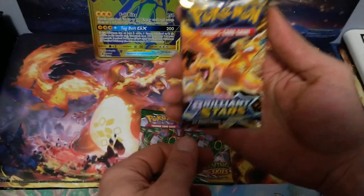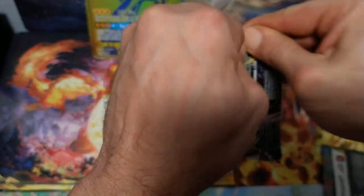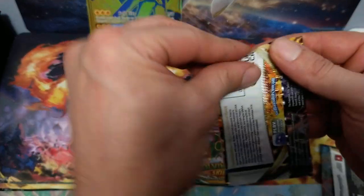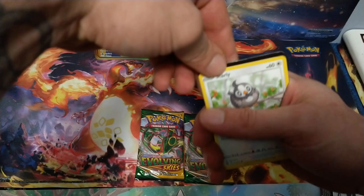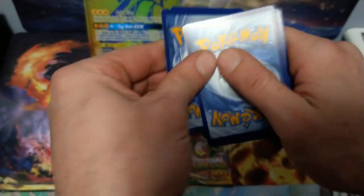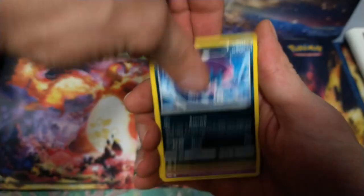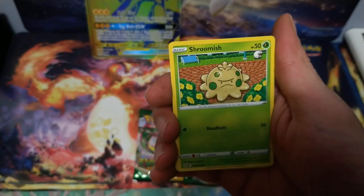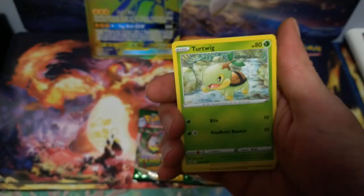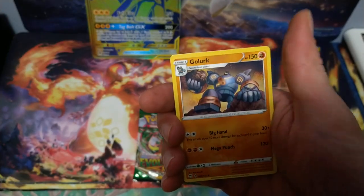Getting into the only Brilliant Stars pack — it does have a Charizard artwork, so hopefully there's a Charizard inside. I'll take anything right now. This is the eighth pack in and we still haven't gotten as much as a V card, so that's not good. Fire Energy, Starmie, Weedle, Dusclops, Starly, Shroomish, Piplup, Dirt Twig, the Chino, Reverse Hollow Grotto, and a Golurk for the rare.